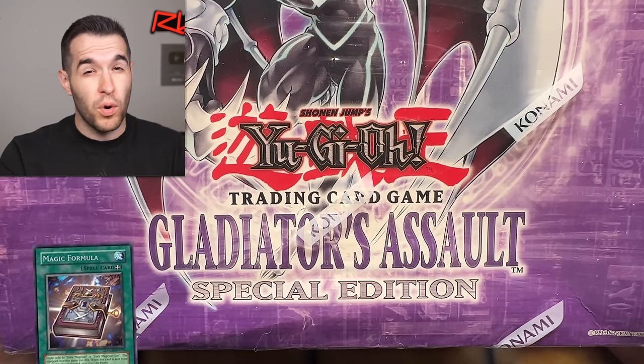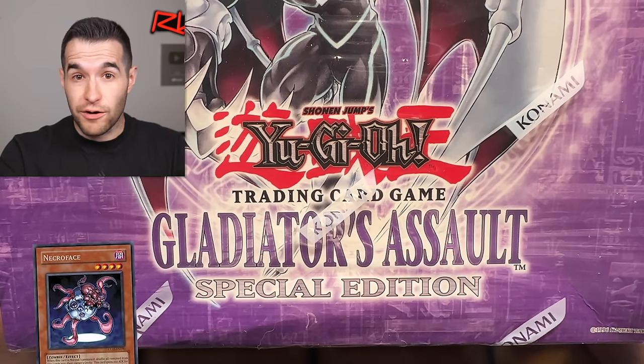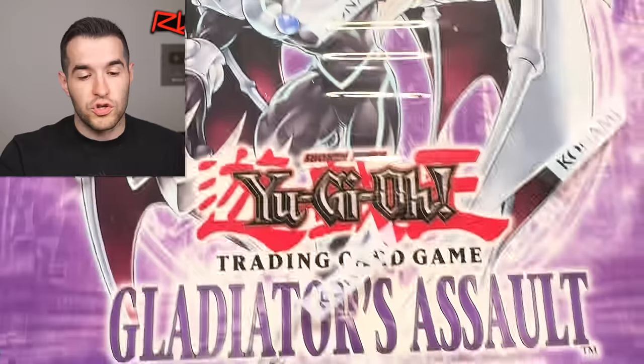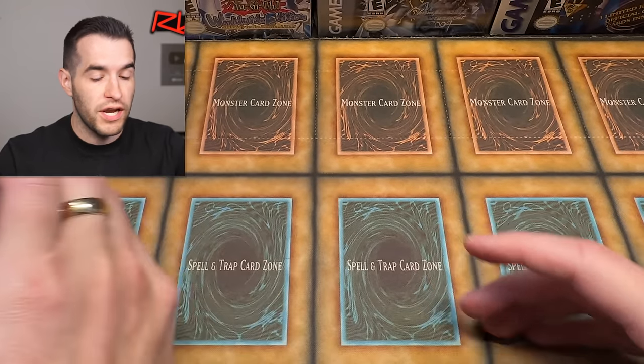You can get the Magic Formula Secret Rare, which has been pulled maybe once or twice on YouTube — I think once Unlimited, once First Edition. You can also get the Necroface, which I'm not sure if anybody's ever pulled — it's the Extremely Rare Secret Rare. There's also the Ghost Rare Chaos Neos. Unfortunately, there's no Error Chaos Neos in here because it's Unlimited, but there's crazy stuff you can pull.